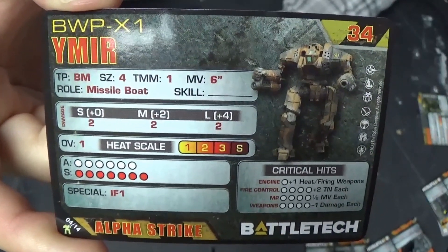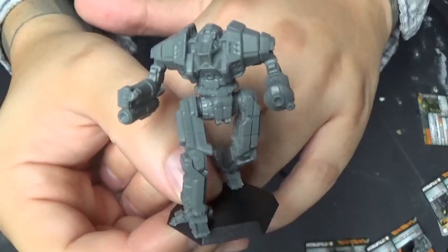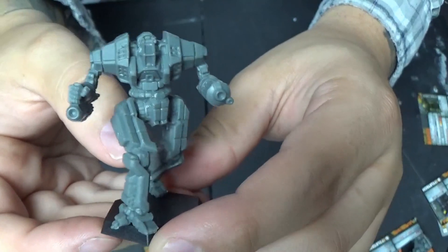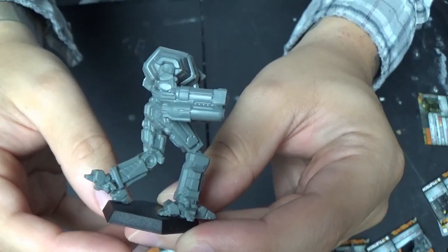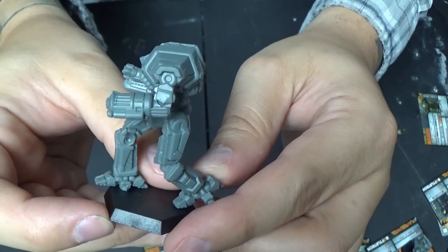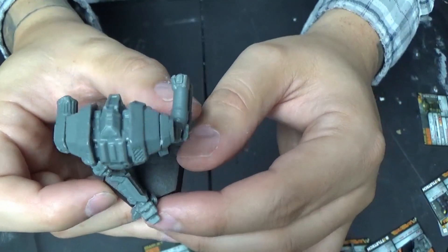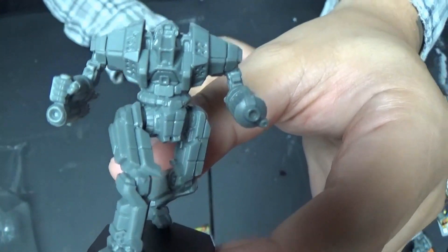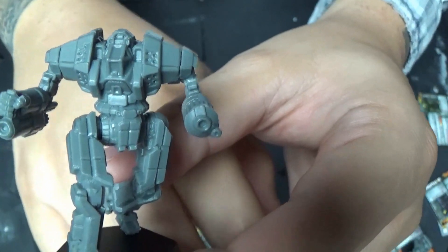The Ymir. The shoulders are wild. I want to say the Ymir is on one of the Arrow books on the cover, maybe — I could be wrong. The shoulders are just wild. I know that's what it looks like in the old art too. It's got those big octagon shoulders. The big gun on the left arm looks really cool. The legs look all spidery. It's got a lot of personality to it. A little exhaust on the back, and those shoulders look crazy. Definitely like an 80s or early 90s throwback with the style.